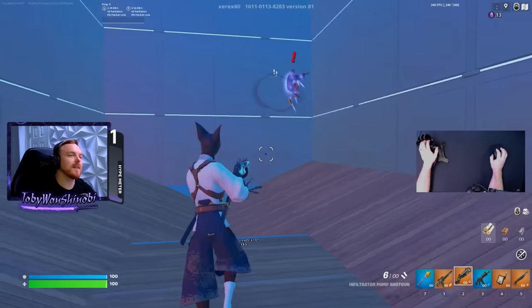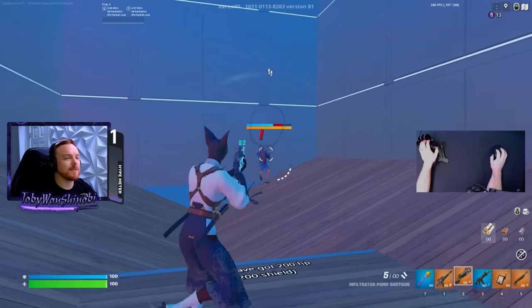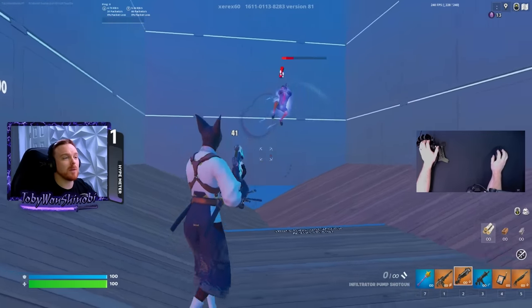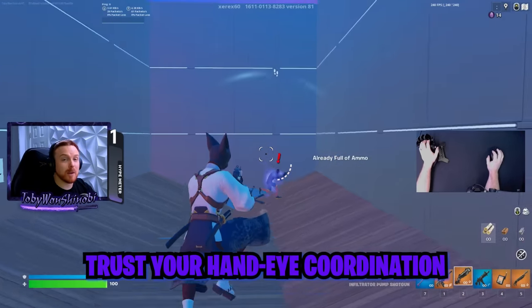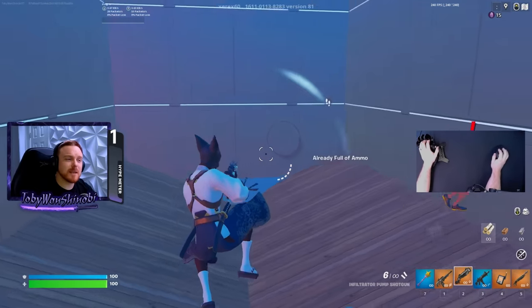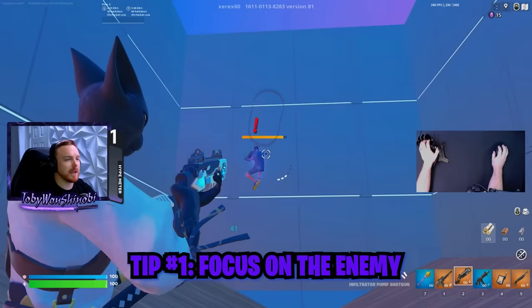When you're really focused on the enemy's body and tracking them with your eyes, it is very difficult to actually miss shots. You're going to end up hitting way more shots than you'd expect. Your hand-eye coordination is probably very good — a lot better than you expect. In most cases, it's just a focus issue. So my first step is: focus in on the enemy, and that's really going to help you land good shots.